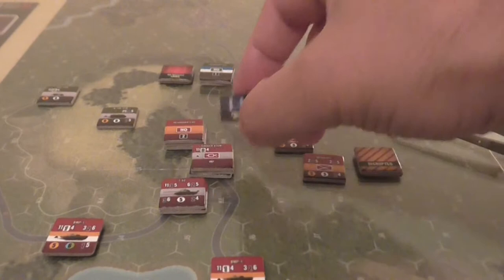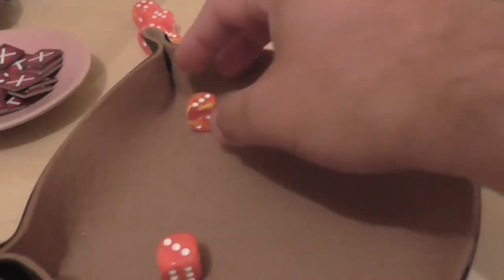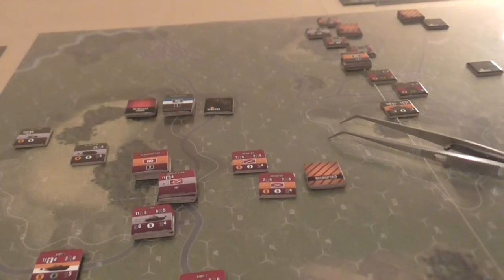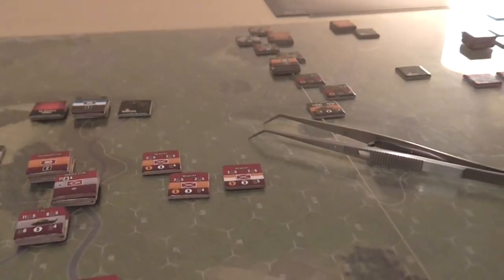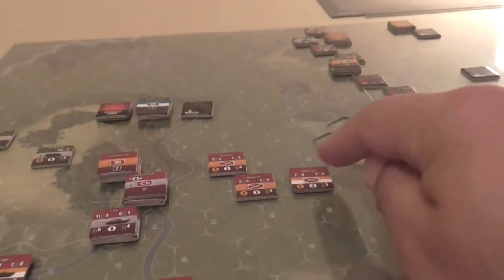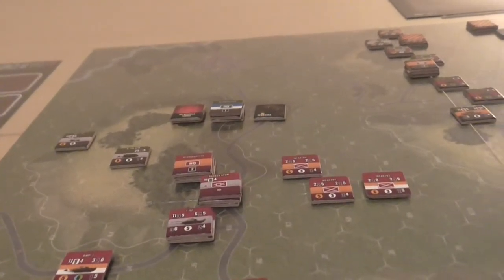I'm going to roll to reload these missiles first. They've reloaded on a six — very nasty. Then rolling to undisrupt: nobody's out of command, and a six undisrupts that unit too. It's all going very well for the Soviets. They've taken some losses, but they've now got pretty much everything operational.